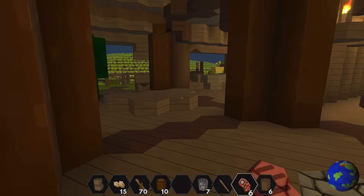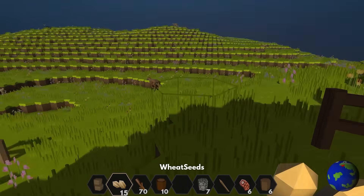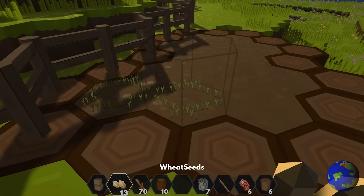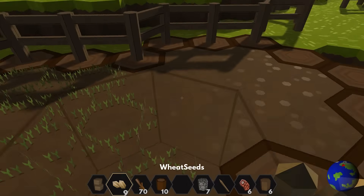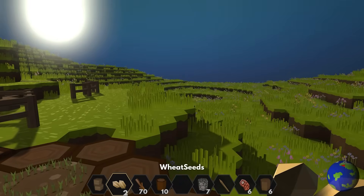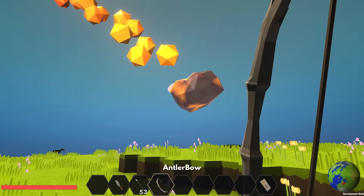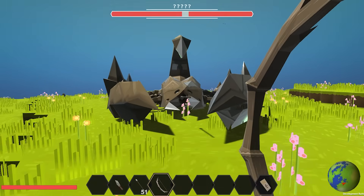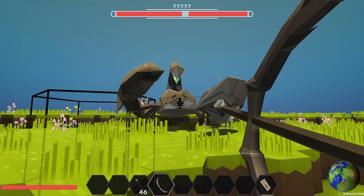We haven't just been working on performance — we have been thinking about some gameplay features too. We want boss fights to be a large part of Planetsmith and key to progression through the game. They are planned to act as gatekeepers, holding key resources that players will need to collect in order to progress to new planets. We have created our first prototype boss, which you can fight in the playtest right now. The boss is a giant scorpion, which has a few set attacks to dodge and has tough armour.